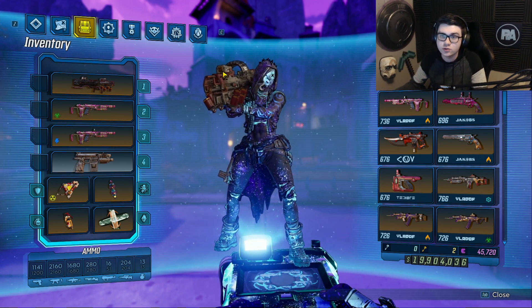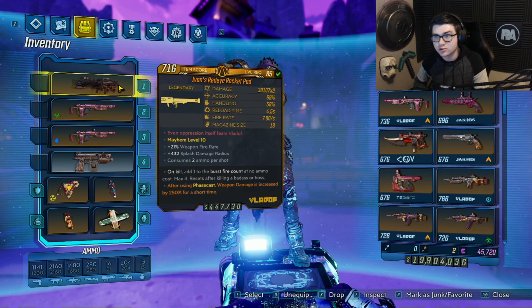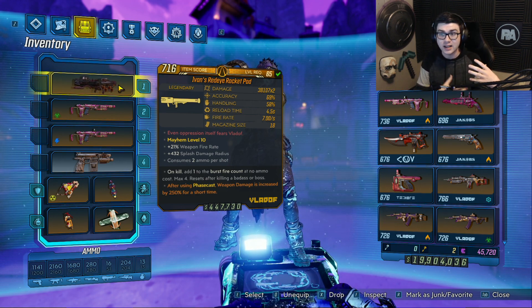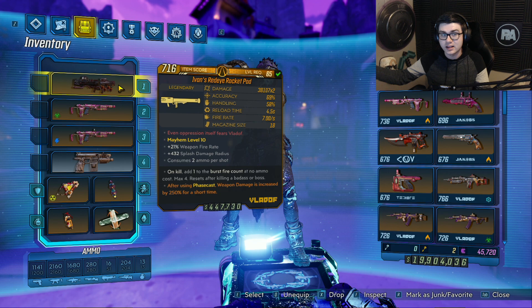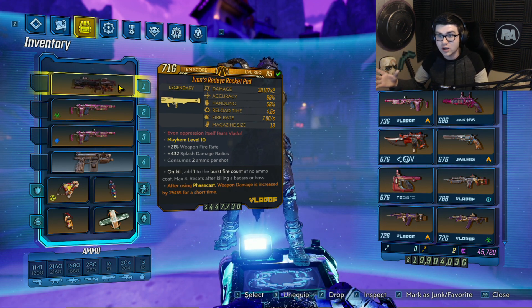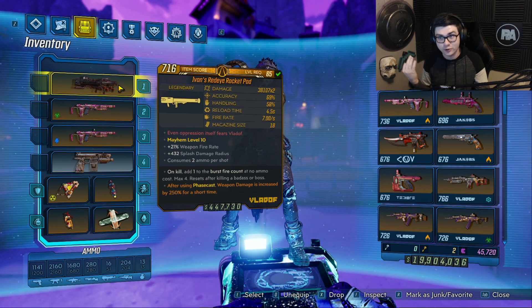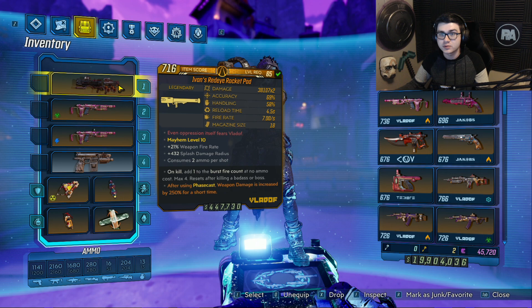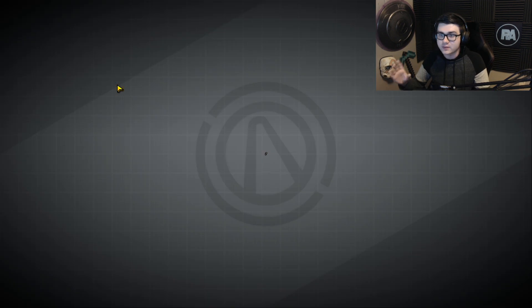What's going on guys? In this video I want to talk about this brand new rocket launcher I just got called the Red Eye Rocket Pod. I'm not going to spoil anything, but I got this from the end of Ava's mystery quest — on the final boss fight is where this dropped. I actually got three of them for some reason, but that's where I'm pretty sure you're going to farm this from. I'm not 100% sure, but that is where it dropped for me.